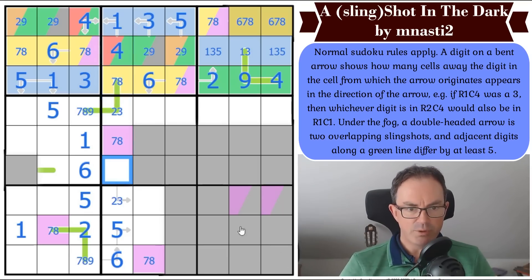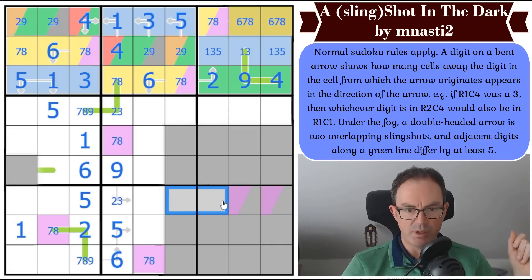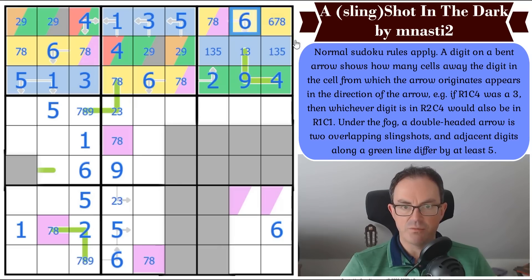Nine is getting transposed — it's either there or there. The six is getting transposed — the six is getting put exactly here. That's going to clear loads of fog, and it did. That's a six in the top row now. So now we get a seven or eight.